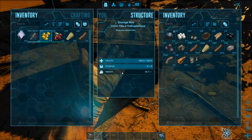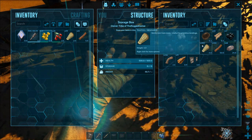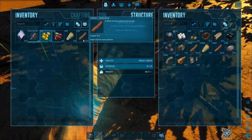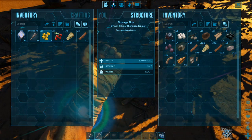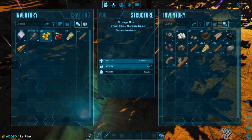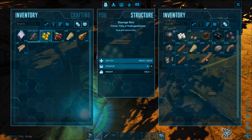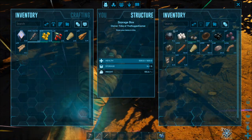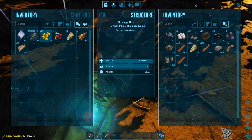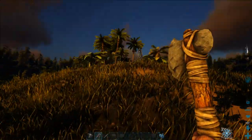The box can only hold 15 slots. One-click drops one at a time, shift-click drops five, or you can hit transfer all. Each item has certain stack sizes and weights — wood only stacks to 100, thatch to 200, and stone is about the same as wood. Weight in a storage box doesn't really matter, so just bear this in mind when gathering.